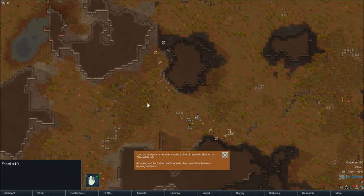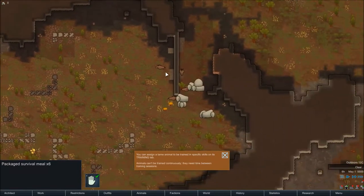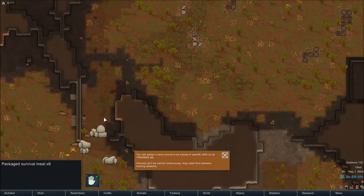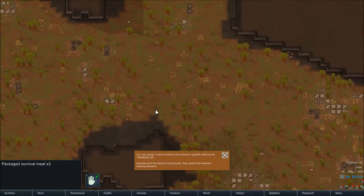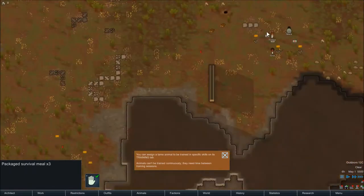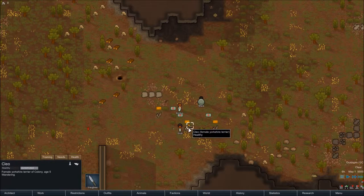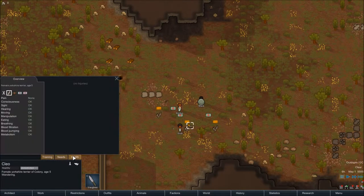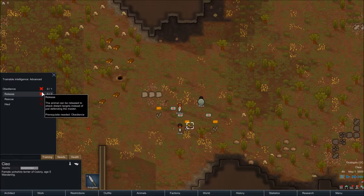Let me check if there's any other forbidden stuff I'm missing — there's more food here which you generally need. Do we start with a tamed animal? Oh, we do — a female Yorkshire Terrier. Her health is good, needs are okay. She's too small to rescue or haul, but we can train her in obedience and assign a master. Let's start training her.